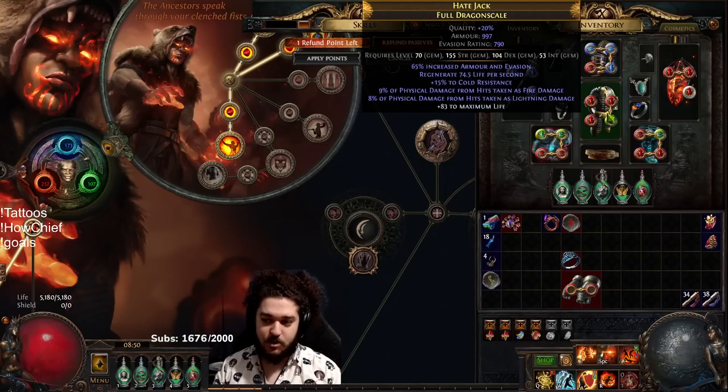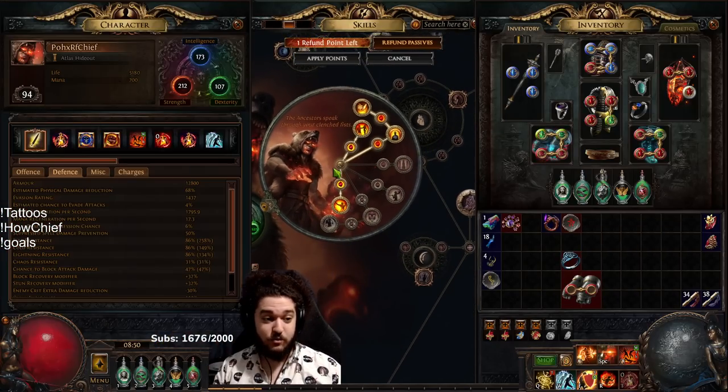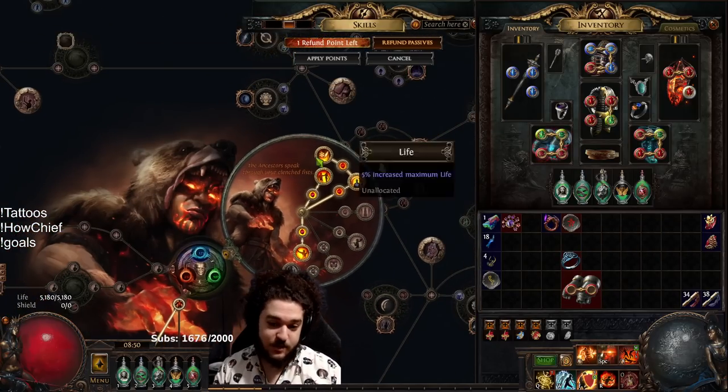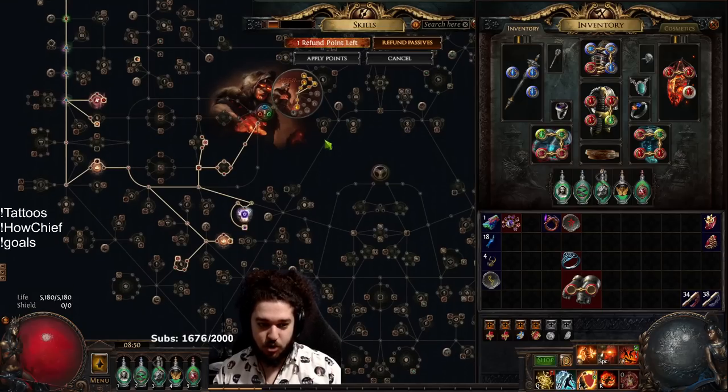The reason I'm using Burning Damage is that Combustion is normally very good, but on Chieftain you don't get the minus res from Combustion because of your ascendancy node. The character is still operating on literal four-links - I don't have an elder helm yet and I don't have a six-link - so honestly as a four-link farmer it is doing really well for its content.